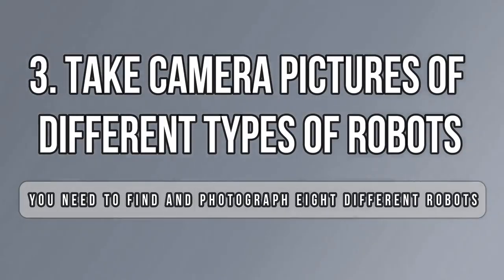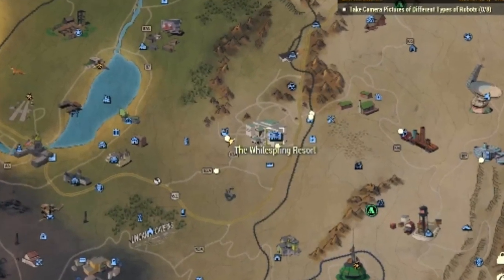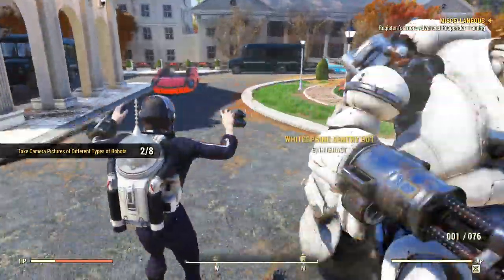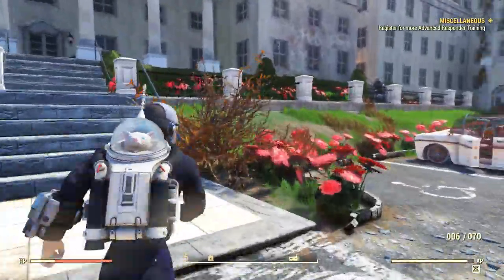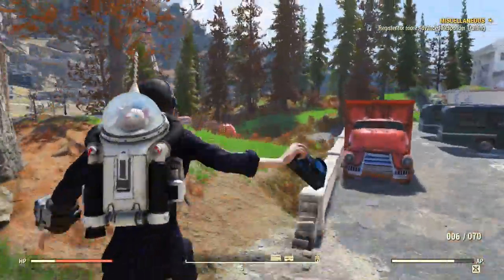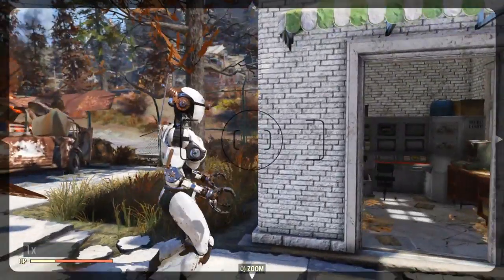Now it's time to do the easiest weekly challenge after the workshop — for 23 Atoms, we need to take pictures of different types of robots. They've decreased it from 10 to 8. Go ahead to the White Spring Resort. If you're there from the last challenge, then don't leave — just take pictures of all the different robots here, starting with the Sentry Bot and the Protectron. Then you can go to the Mr. Gardiner — yes, it counts as a Mr. Handy. Then take a picture of an Assaultron — there are plenty at the entrances, patrolling the area.